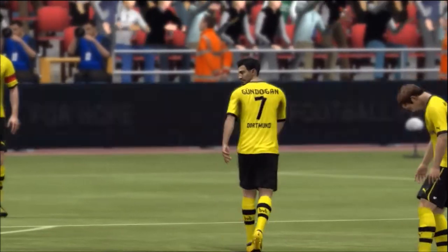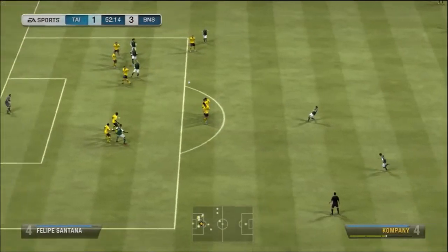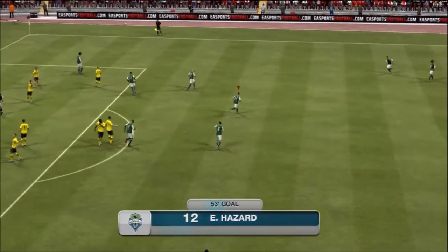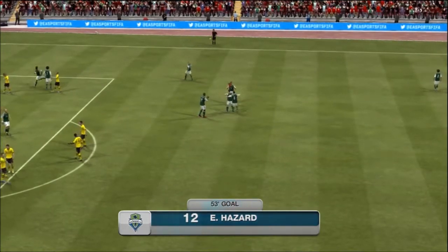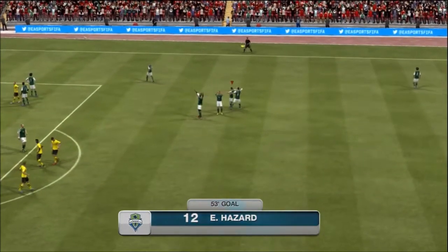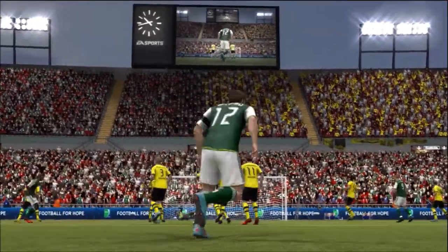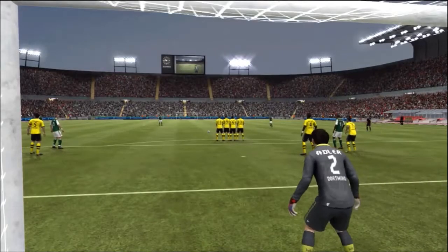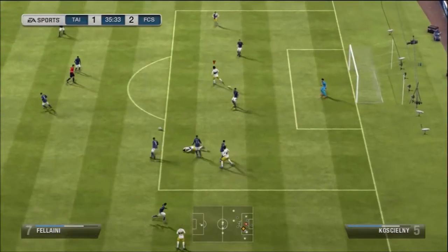We pick up a free kick and give it to Hazard — going for that mad curl, and it just absolutely rips past the wall and goes into the goal. Hazard only has 79 free kick accuracy but he's got 82 curve, and that's a great new way of taking free kicks. He is absolutely a special player — had a lot of fun using him, especially with his 4-star skill moves. It just brings the game to life.